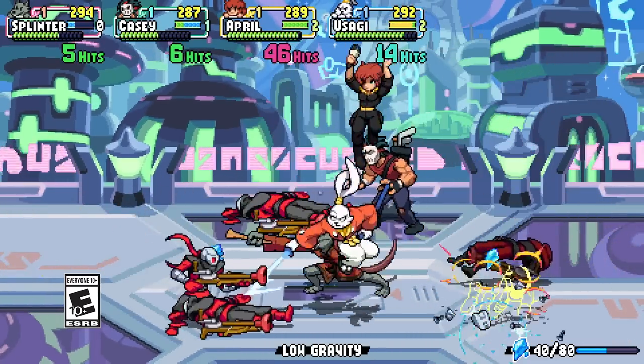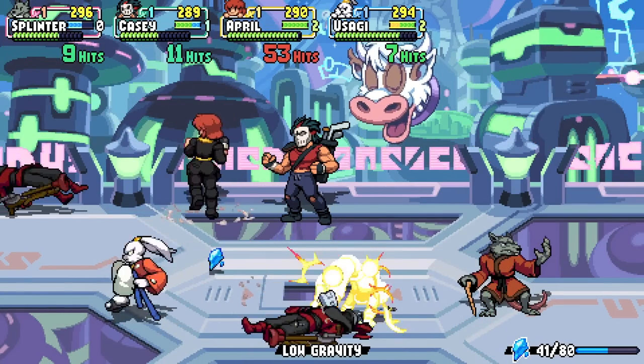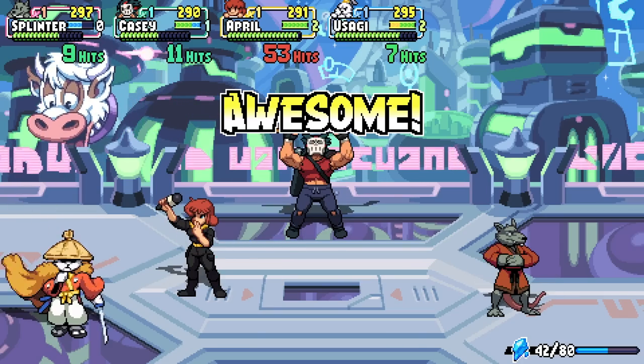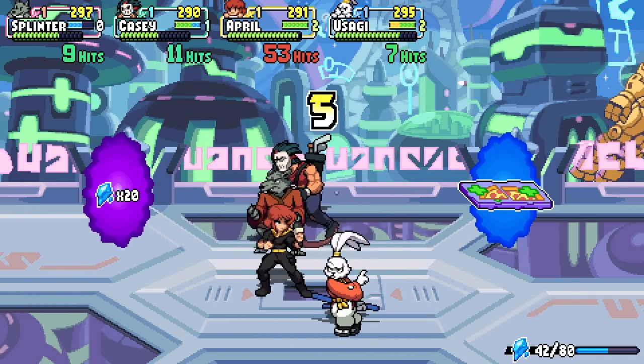The cameo characters in the background — we use the excuse of the Dimensional Shellshock to slide a bunch of our favorites and other deeper or more obscure characters to put them in there, just for fun, for fans, because we're fans first.